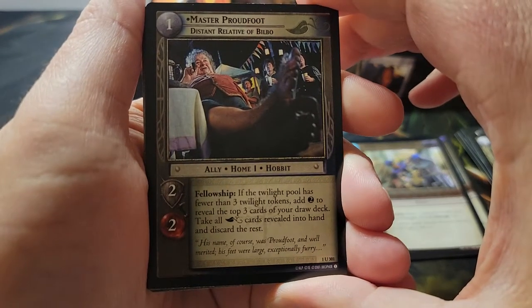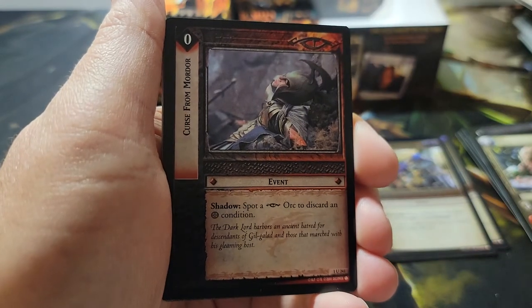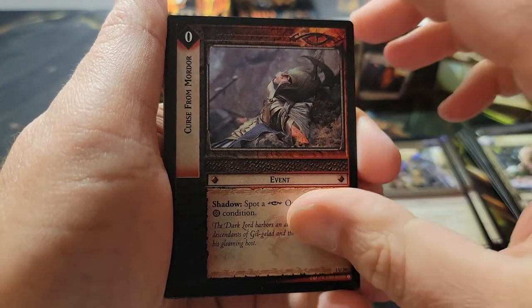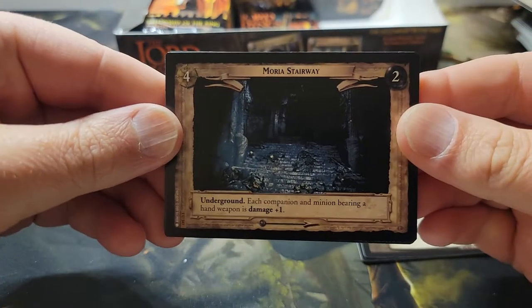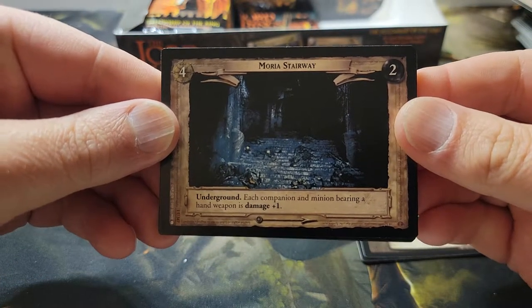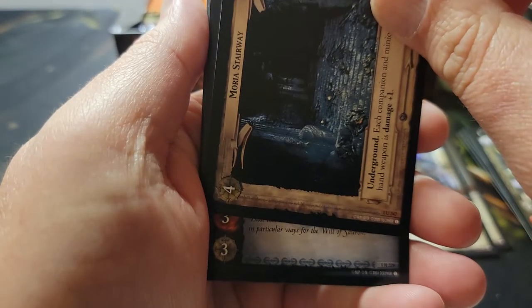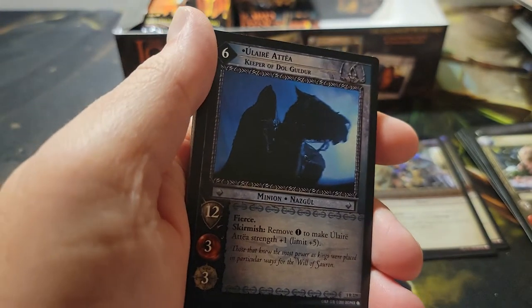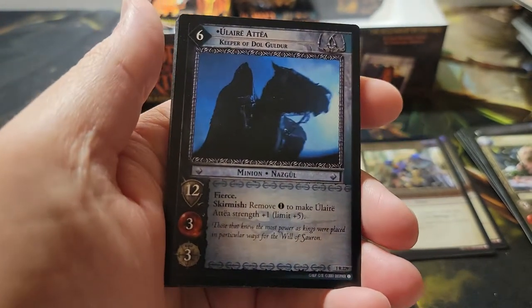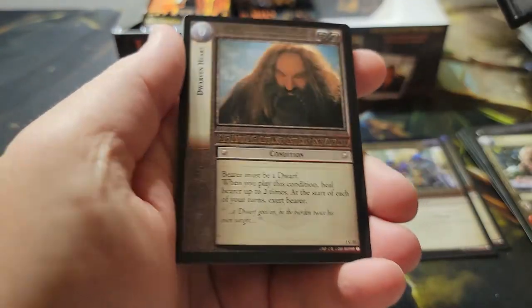Pack nineteen: Master Proudfoot. A curse for Mordor. Uncommon site — Moria Stairway. And our rare: another Nazgul — Larataya. Like I said, this box is destiny — we're building Nazgul as a shadow culture for a deck. It's just inevitable. No foil.